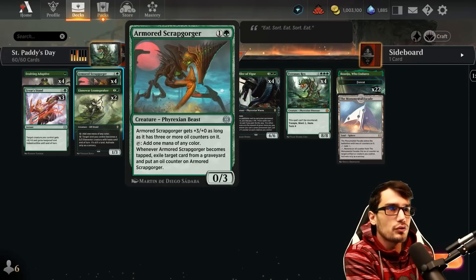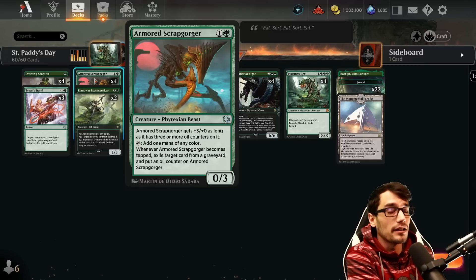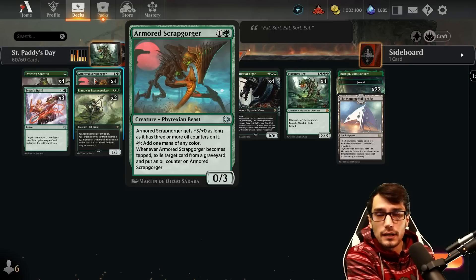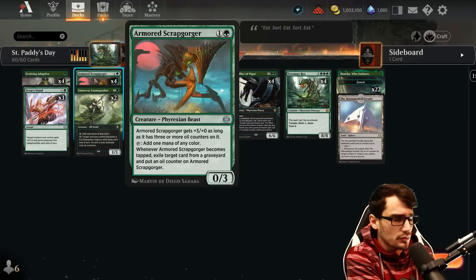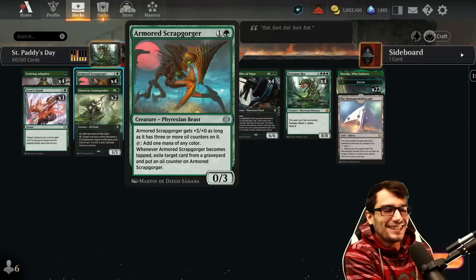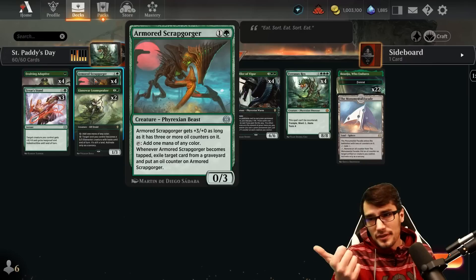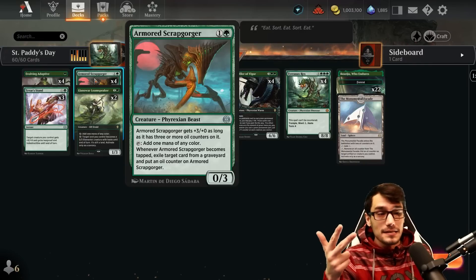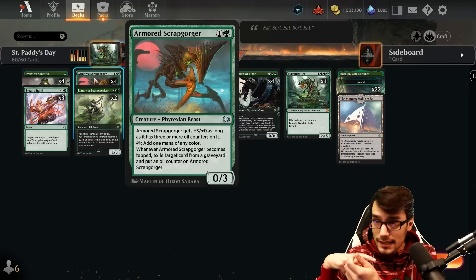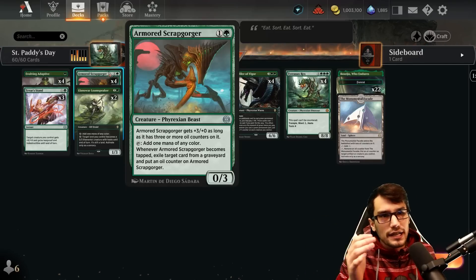To get there we'll be utilizing some other ramp. We have the turn-2 Armored Scrapgorger for 2 mana — a 0/3 that gets +3/+0 as long as it has 3 oil counters. We can tap it to add a mana of any color; when we do, we exile a card from a graveyard and put an oil counter on it. It provides ramp, graveyard control, and also acts as an attacker — if you have 2 oil counters, declare it as attacker, it taps, exiles a card from the grave, and it's a 3/3 dealing damage.